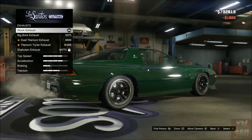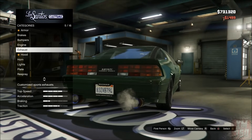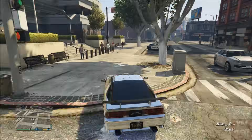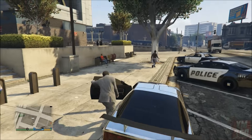Once you've upgraded everything as much as you can, you're going to exit Los Santos Customs with this vehicle and make your way over to a police station. Once you get there, you're going to want to locate some police vehicles — I usually just use the first one right there, but it works with either one of them.